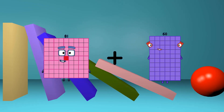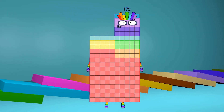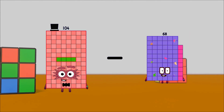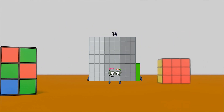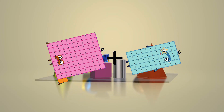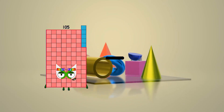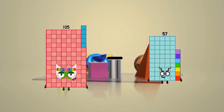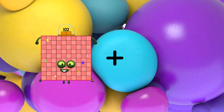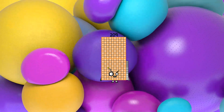81 plus 94 equals 175. 104 minus 10 equals 94. 82 plus 50 equals 130. 82. 105 minus 26 equals 79. 102 plus 107 equals 209.